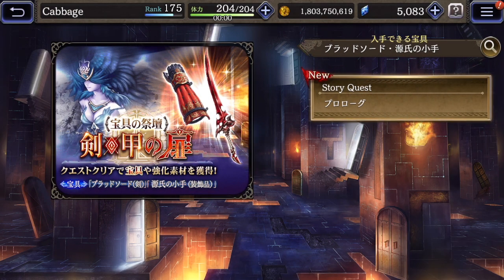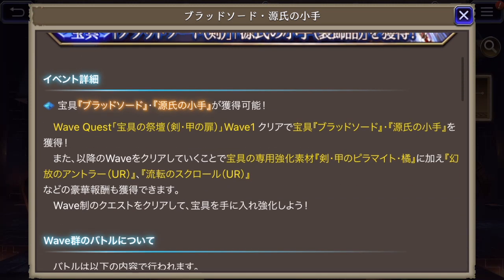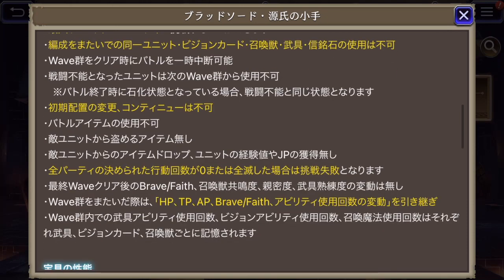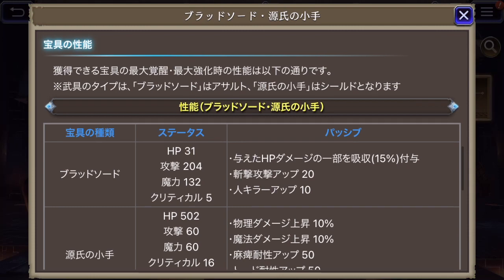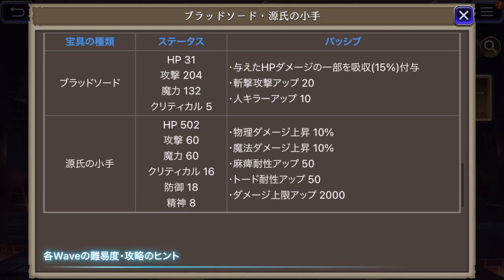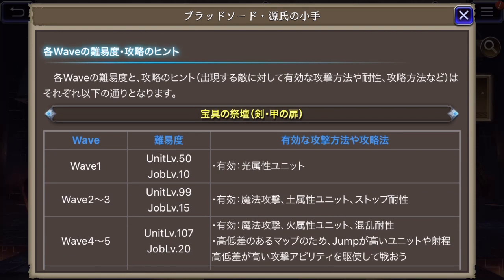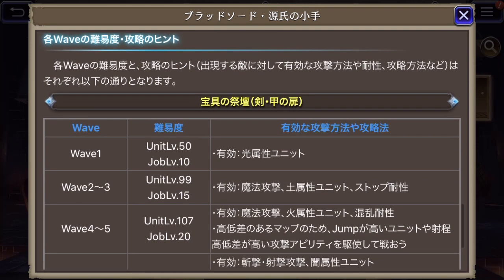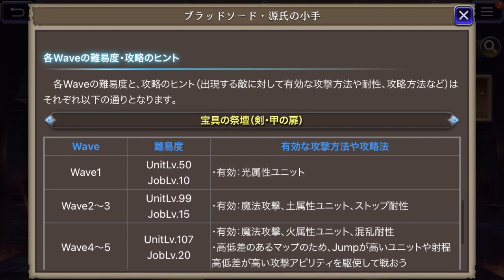Story quest, prologue. Let's look at this magnifying glass — I think this is all similar to what we were looking at before. This is stuff talking about what the Bloodsword and the Genji's Glove will do — I'll talk about that in a future video. So here it gives the details about what is going on in each wave, details one through ten, and recommended unit levels and job levels.